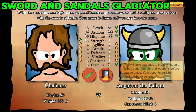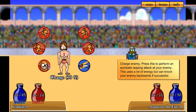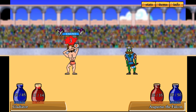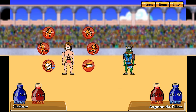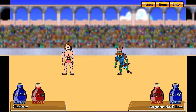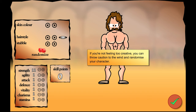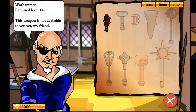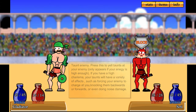In the world of browser games, there's a game called Swords and Sandals Gladiator that's been popular for a long time. It takes players to the exciting world of Roman gladiator battles. People who like strategy and action games enjoy playing it — you need to plan your moves carefully and be quick. First, you create your gladiator, choosing how they look and what they wear. Then you fight in the arena, aiming to win and gain fame.